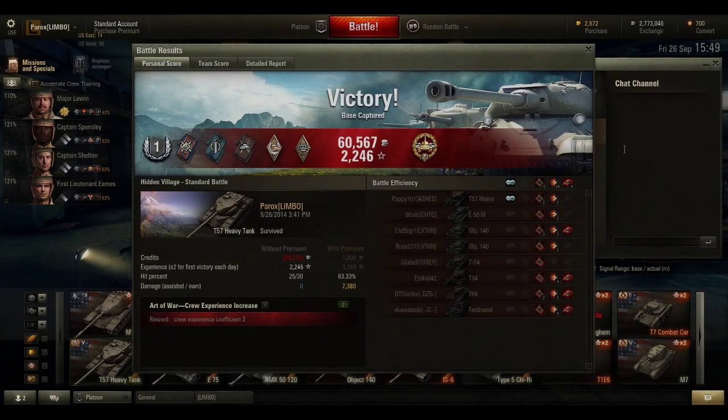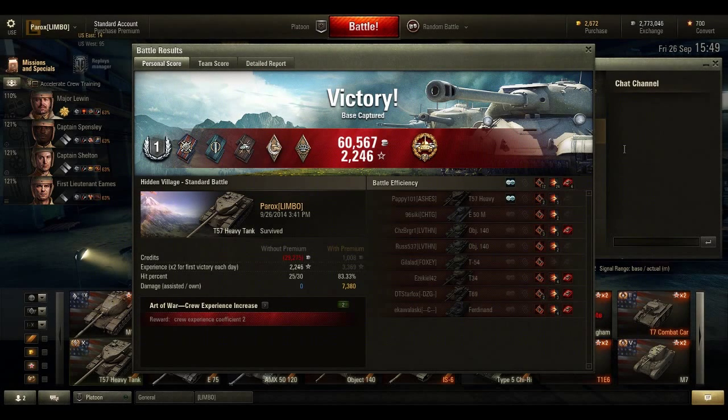Let's take a look at the After Battle Report. I did manage to steal the high-caliber medal — I remembered what it was called this time. That was only a first-class game. I did lose 30,000 credits, and with premium I only would have made 1,000. I did get quite a few of the new medals — I'm not really sure what most of those are. The one on the very left I get almost every game; it's the Firefur effect, I think it's called, where you at least deal your tank's HP in damage.